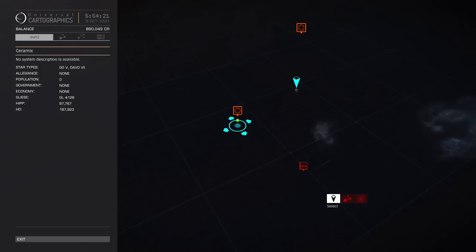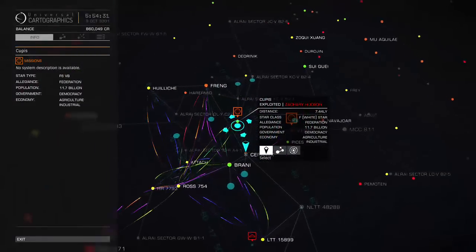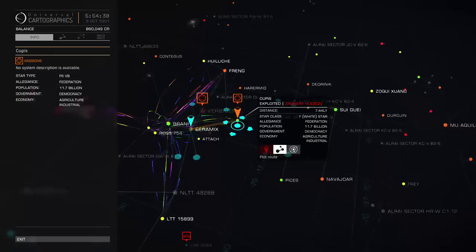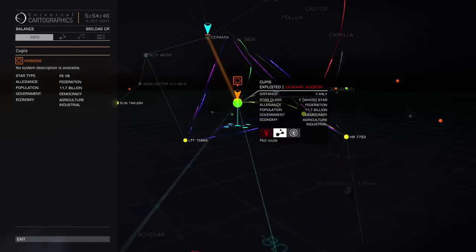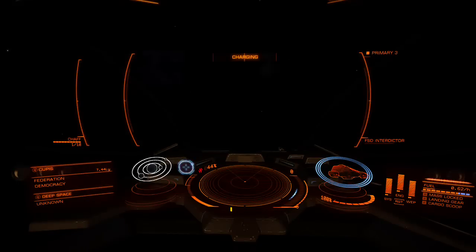Let's open up the galaxy map. Actually, we're already in Cupis - no wait, we're in Ceramics. Okay, there's that little dot and the solid line. I'm going to Cupis. I have a lot going on in this galaxy map; I should probably remove some of those lines to make it easier to see. Let's go ahead and engage the frame shift drive.